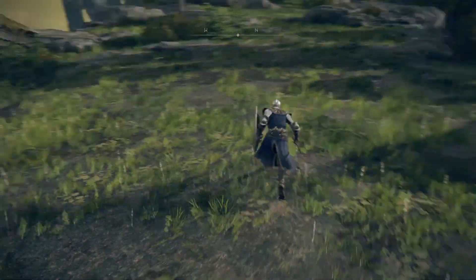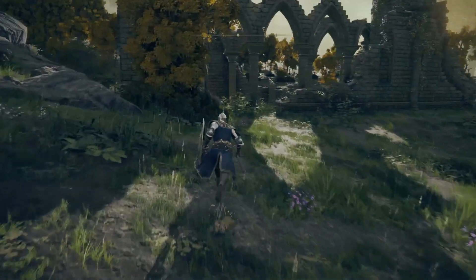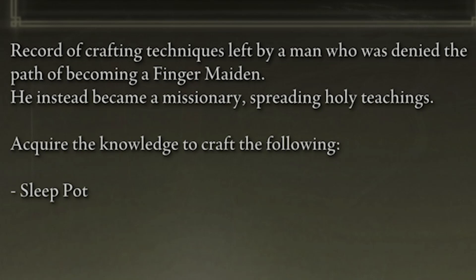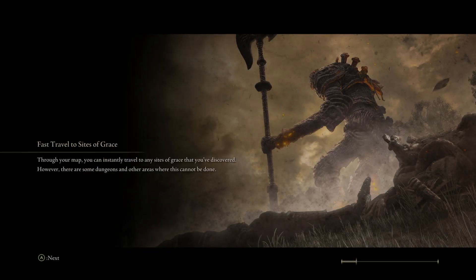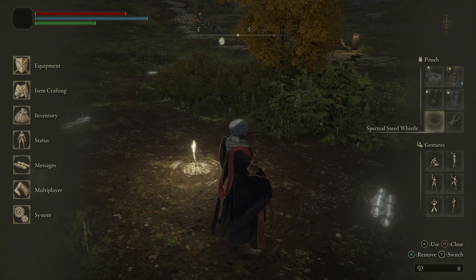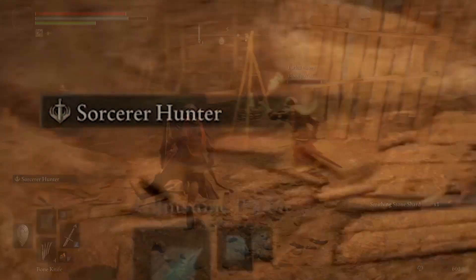In the network test for Elden Ring, there are already quite a few new features to appreciate. The cookbook items used in crafting list which items they allow you to make. You're also able to scroll through the list of tips and load screens. Rather than being centered, the start menu is now on the sides of the screen. Your current weapon skill is shown next to the rest of your equipment.